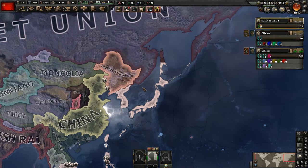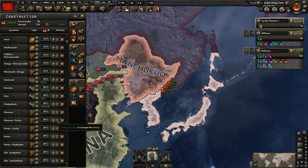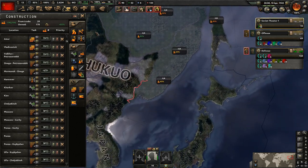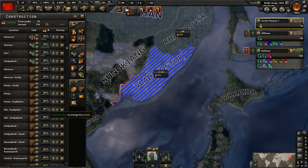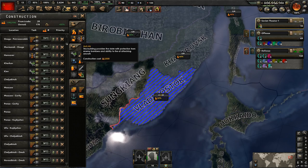One of those new conflicts is Japan over here. We're building everything up on this side — we've got rails going over there, supply hubs, and we should probably get some air bases too. For right now, let's go ahead and get this radar station all the way up to level six, but we'll allow the railroads to build first since we have a lot of stuff to build.